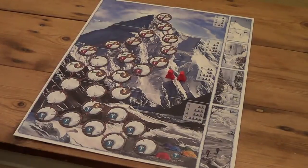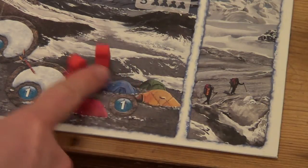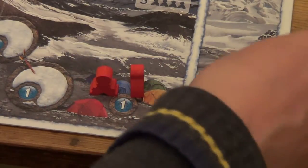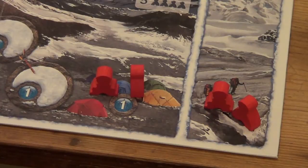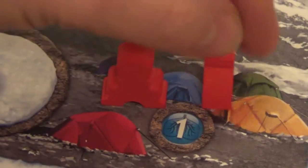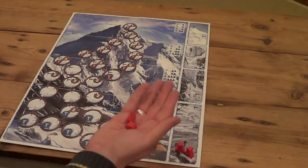We'll take our two climbers and place them here at base camp. I've chosen red, but there's also purple, blue, green, and yellow. You get two more figures exactly the same, and these are placed on the right-hand side of the board to record how far up K2 each of your climbers has managed to climb. You'll notice your two climbers are slightly differently molded so you can tell them apart.